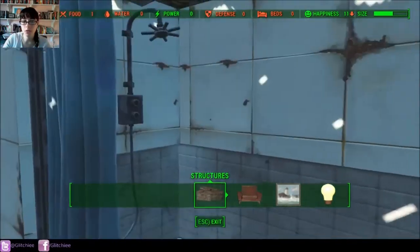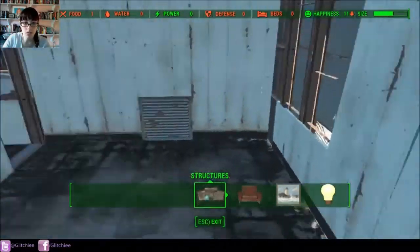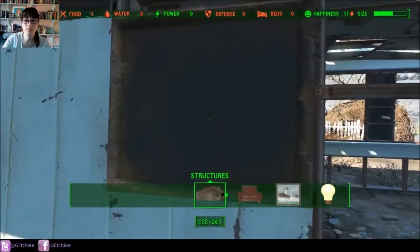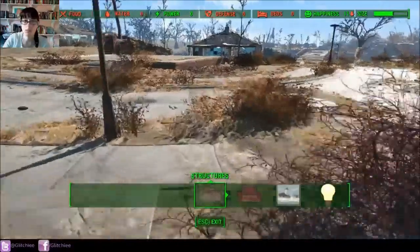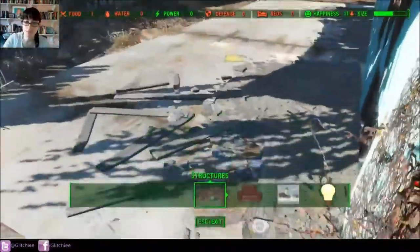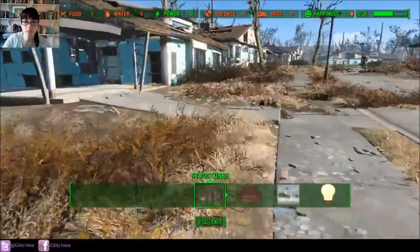One of the first quests Sturgis will give you is to build some nice beds so that way people have some place to sleep. Apparently, you can only scrap bathtubs — not shower stalls. That's interesting; did not know that.